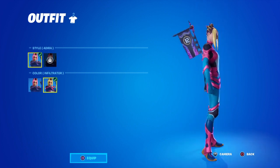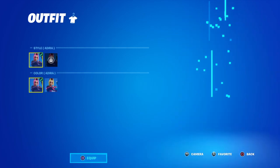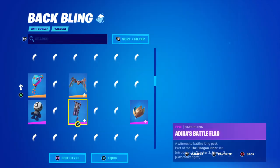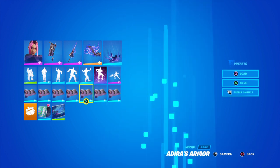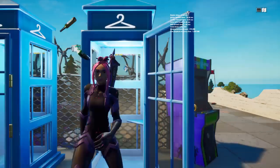So we have Adira — there's an infiltrator style, and the elite I think is in the bonus rewards. We also have the Adira's battle flag with two styles, pickaxe with two styles, glider, contrail, wrap, and a built-in emote with the pickaxe.